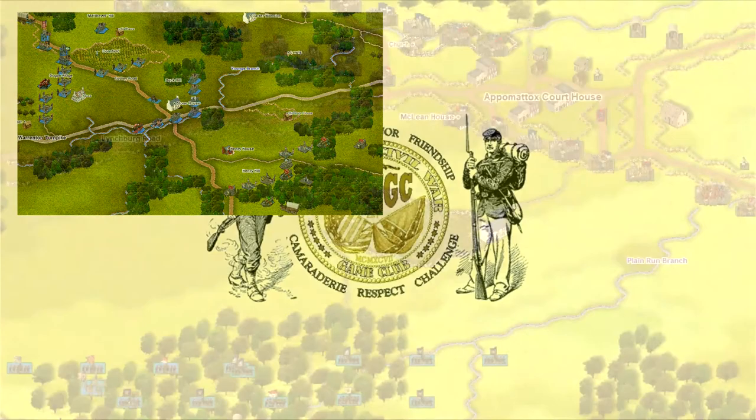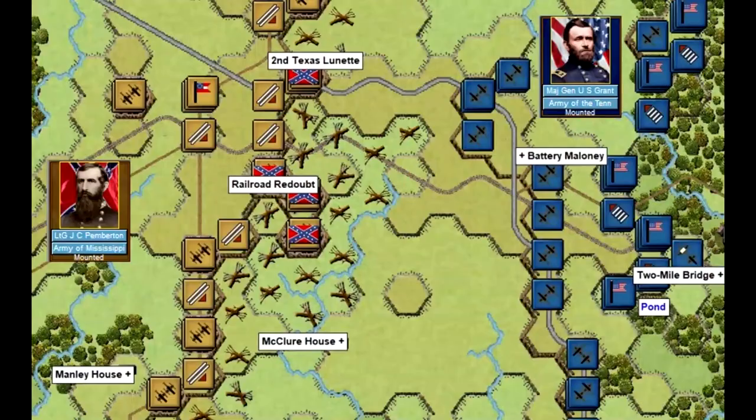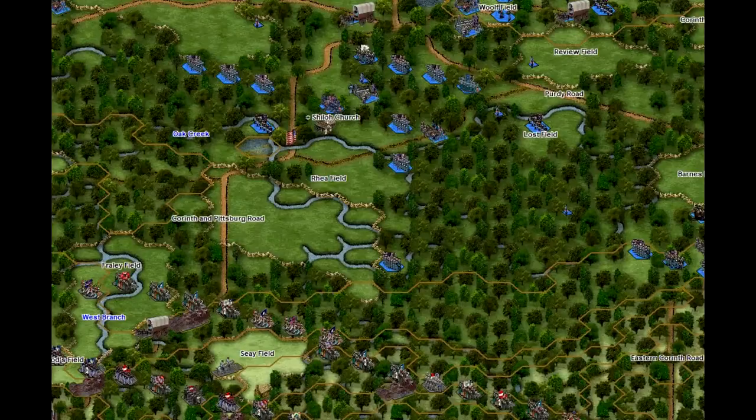With these games you can re-fight the first major battle of the war at Bull Run and continue all the way through to the closing chapter at Appomattox. From the Virginia Peninsula to the Western Theater at Pea Ridge, Arkansas and all points in between. If you are fascinated by Grant's campaign against Vicksburg, you can do that. If you are an Antietam lover, you can game there also. Stones River, Fredericksburg, Chickamauga.